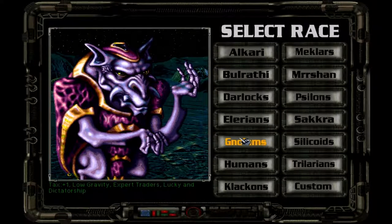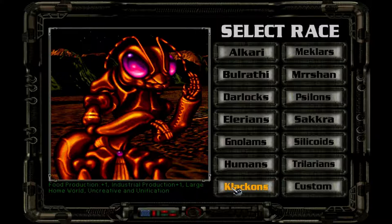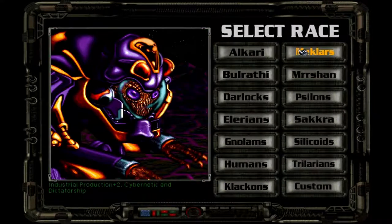The Nolams — the Ferengi of the game — get tax +1, live in low gravity, are expert traders, lucky, and a dictatorship. Humans have charisma and democracy. The Klackons are the worker bees — food production +1, industrial production +1, large homeworld, but they're uncreative, with a unification government. The Meclars are essentially the Borg — industrial production +2, meaning factories, factories, factories. Their production is out of this world. They're cybernetic and a dictatorship.